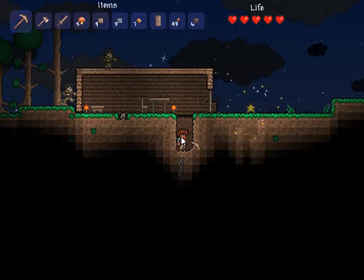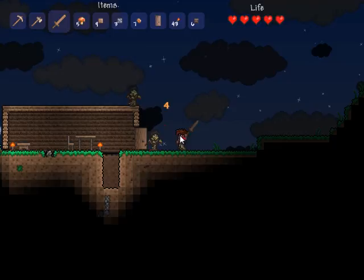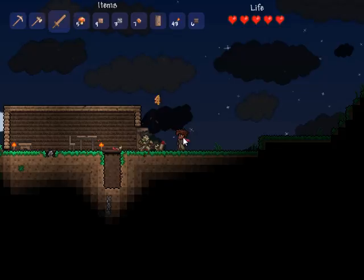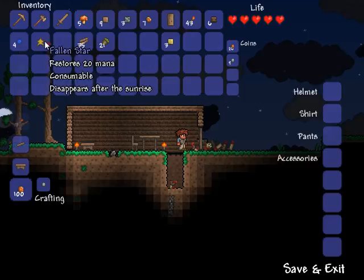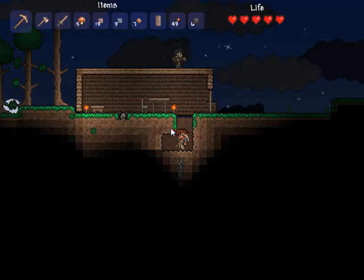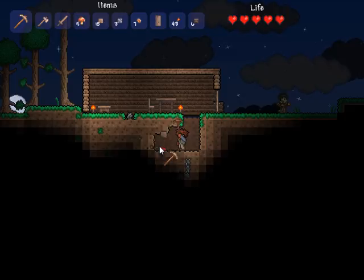There goes the music change right now. I can see a zombie coming up to rattle on my house. We've got a star that fell right beside my house — let's just cut down these zombies first. Every time you kill one of them, you get some coins, bringing us closer to the merchant showing up. Now let's go back inside and see what this fallen star is: it restores 20 mana, it's consumable, and it disappears after sunrise. One of the things about this game that's neat is that you'll get those random environmental things that happen, like a star falling, or I've also had meteors fall.